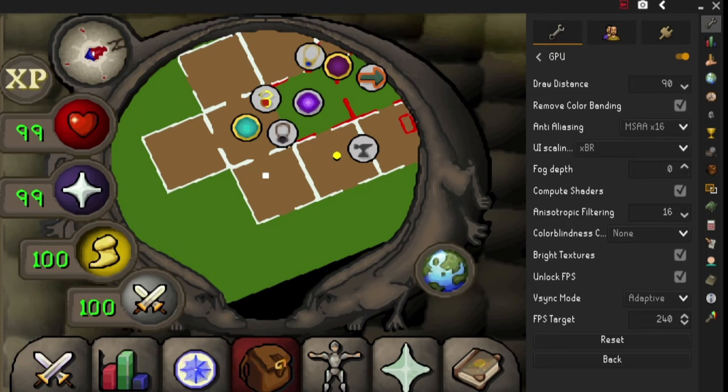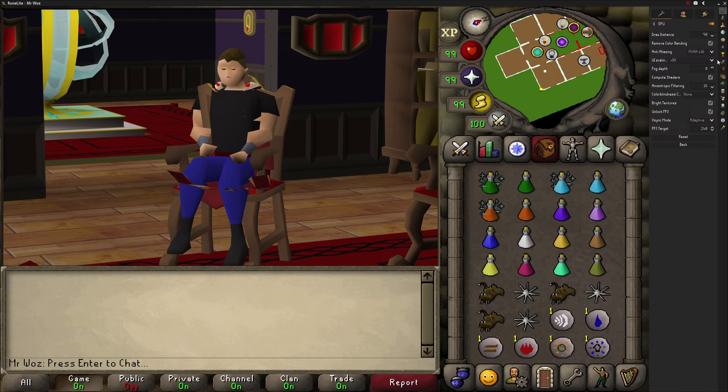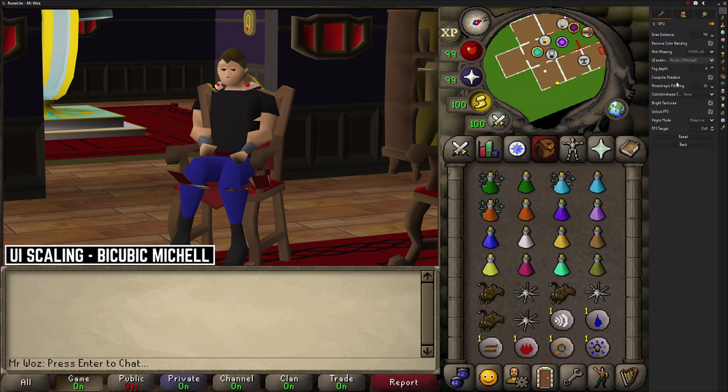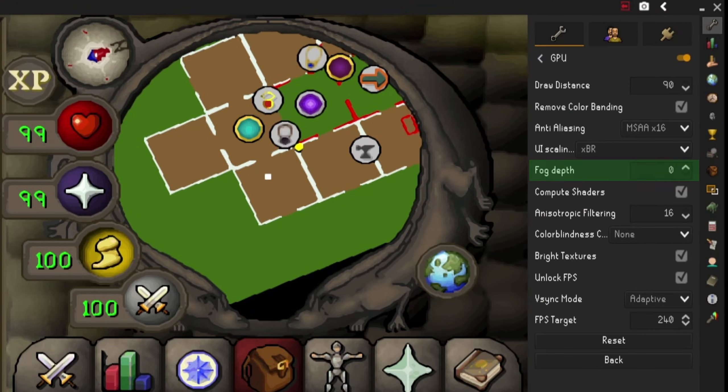The next setting is UI scaling - a very important one, as this greatly enhances the graphics to make the UI stand out and look sharp. Looking at my inventory as an example, the setting you want is XBR, as this makes the UI stand out and look really sharp and nice. Going through the other options, you can see bicubic mitchell made everything look blurry. Going back to XBR, which looks stunning - with this setting there is only one winner.